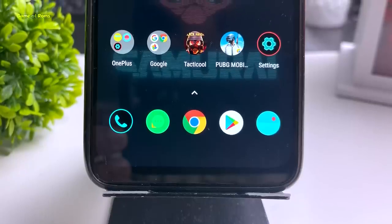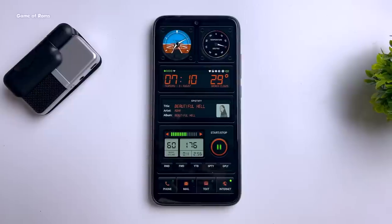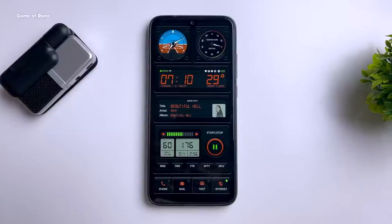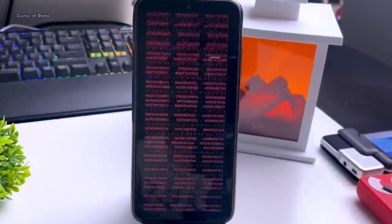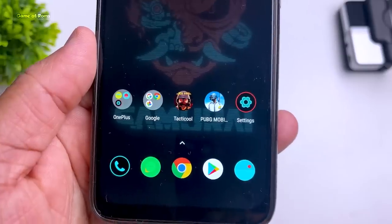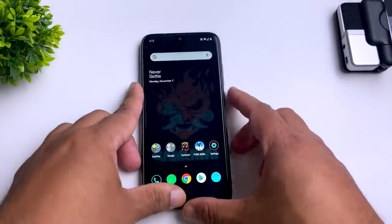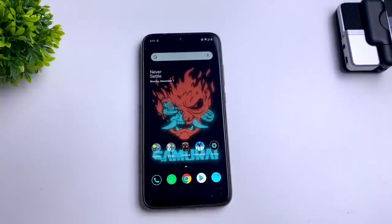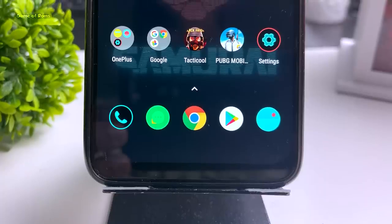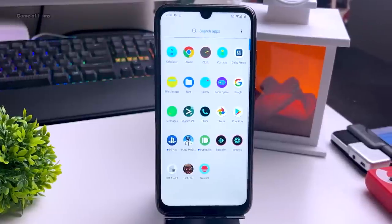OxygenOS is exclusive to OnePlus phones, which are expensive. Here I have installed it on my Redmi Note 7 Pro. That boot animation is on the next level — my favorite animation so far. This is how your home screen looks, with the live wallpaper from Cyberpunk that only activates once you unlock your phone. You also get custom icons pre-installed. I didn't change anything, so I can give you the full Cyberpunk experience this ROM provides.